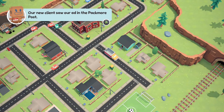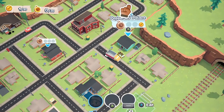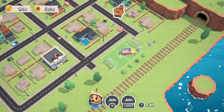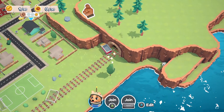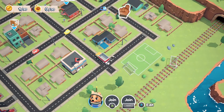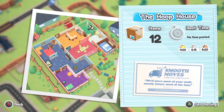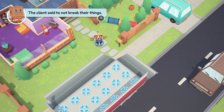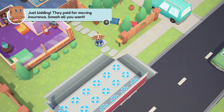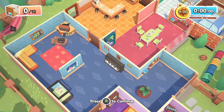Our new clients saw our ad in the Packmore. We're famous. We have a new job — the hoop house. The client said not to break their things. We'll be careful — just kidding. They paid for moving insurance, smash all you want. That's their mentality: they paid insurance, we can do whatever we want.